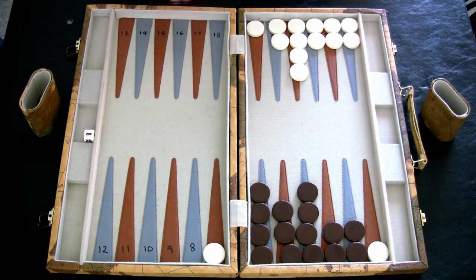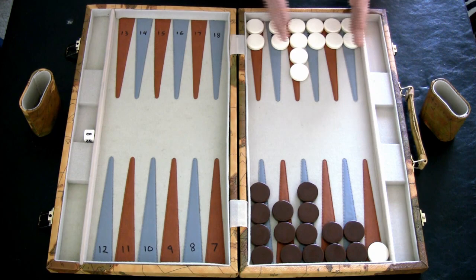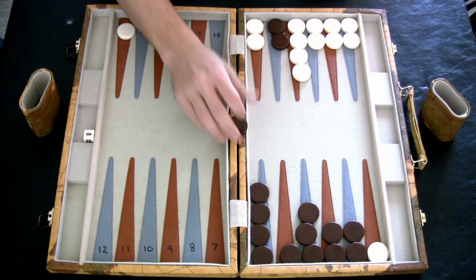Another thing you want to look out for: whenever you see your opponent is building a perfect prime on their home board, remember, if one of your checkers gets hit, this is where they're going to have to come out at. So typically what you want to do when you see your opponent setting that up is try to own one of their points in their home board. That way, when you've got a checker that's hit, it gives you a chance to come out — in this case, on five.